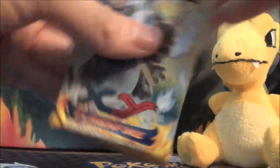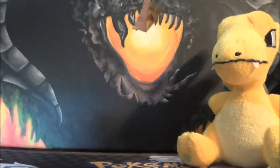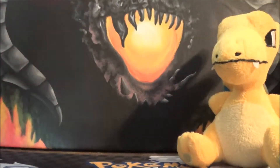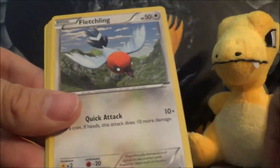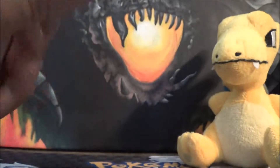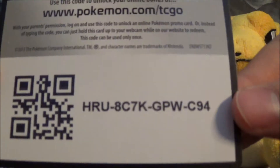Three packs left, going with Charizard X. So we got Roserade, Trick Shovel, Fletchinder, Weasel, Fletchling, Ponyta, Espurr, Pidgey, Grumpig Reverse — sweet — and a Golem as our rare. Let me get you guys a code card — there you go, let us know whoever gets that in the comments!